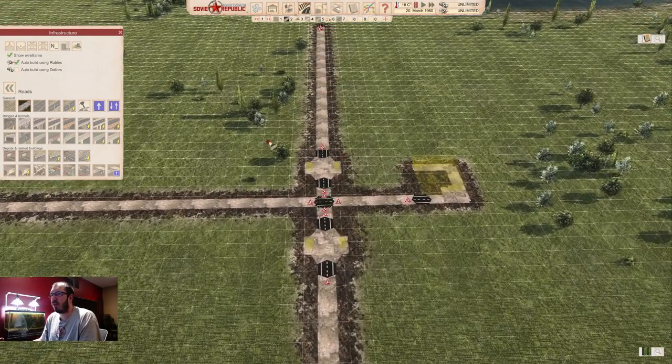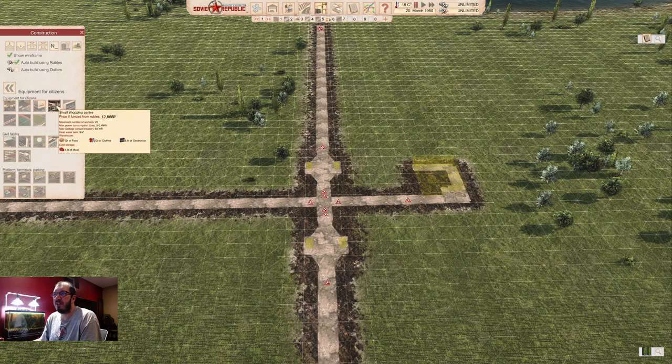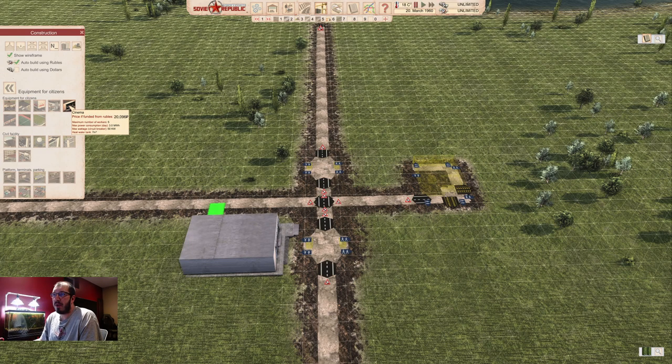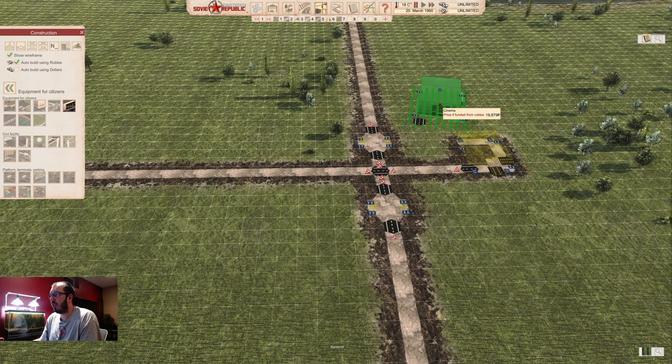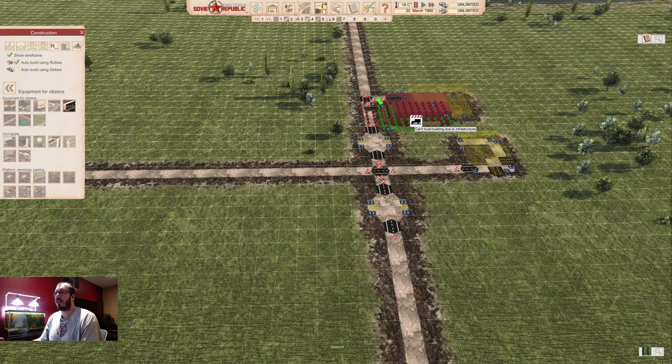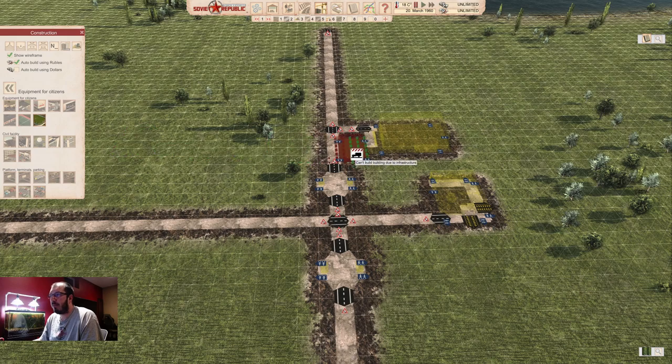Now you have bus stops and a grocery store. Let's go back to equipment for citizens. Cinema is for entertainment — entertainment is a basic need for all your citizens, you have to give them some in some shape or form. Keep it close to your city center. Design it however you want; there's no right or wrong. This is how I set mine up, but I usually do this differently every time I start a new game.